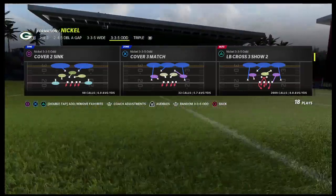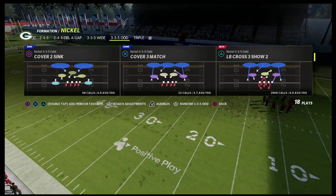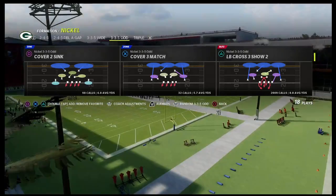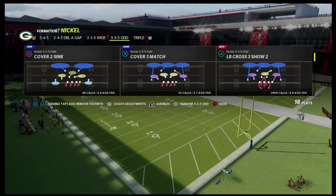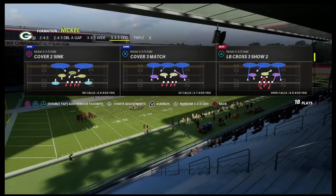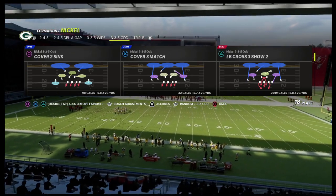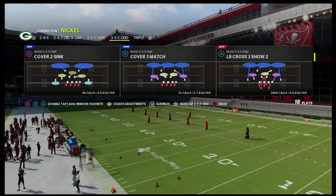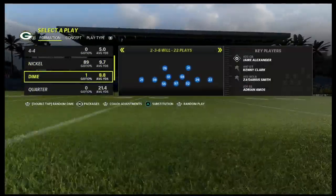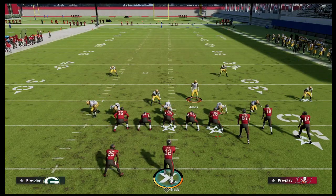The play we're going to use is LB Cross 3 Show 2 — one of the best plays in Madden year in and year out. The 335 Odd was one of the better defenses in Madden 18, probably the best defense in Madden 19, one of the better defenses in Madden 21, and obviously one of the better defenses this year. It's stood the test of time over the last five years, at the top of the meta at least four of those years. Looking ahead to Madden 23, this formation has always been good, just like 245 Odd, Dollar, and Dime.